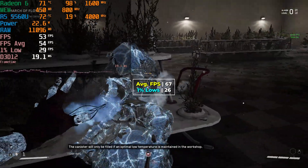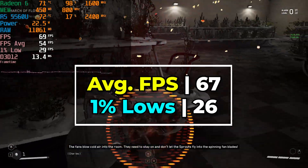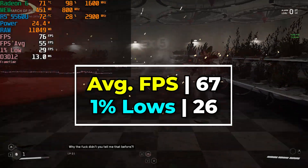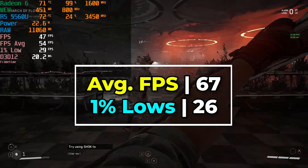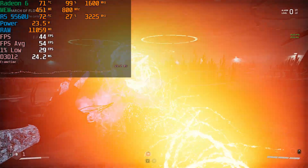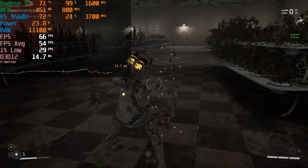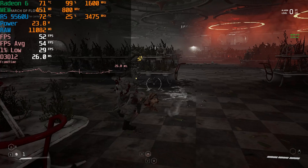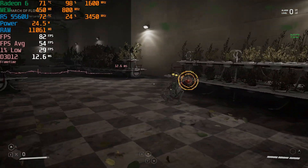We do have all of the graphics settings set to their lowest, and we are using FSR at the balance preset. I tested it out between balanced and the performance preset, and there really wasn't that much of a gain to be had with the performance preset, so you're better off just playing the game with balance — that way you get the best possible visual quality while still maintaining a decent enough level of performance. It's certainly not perfect, and a lot of the times you are going to be below 60, but it never got to the point where it was an unplayable experience, though the 1% lows could see some pretty major dips in specific areas.